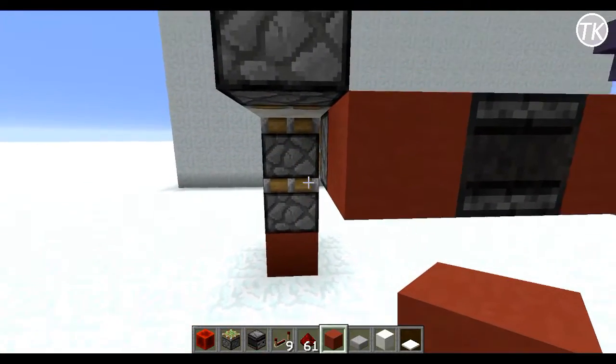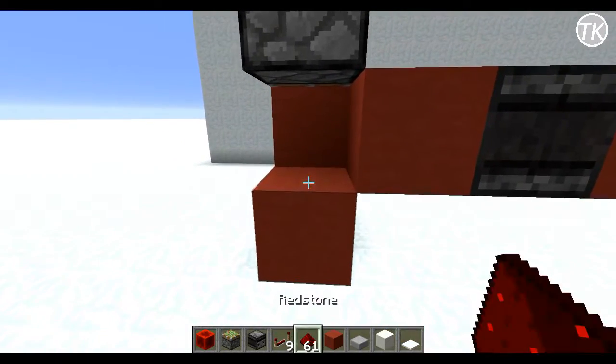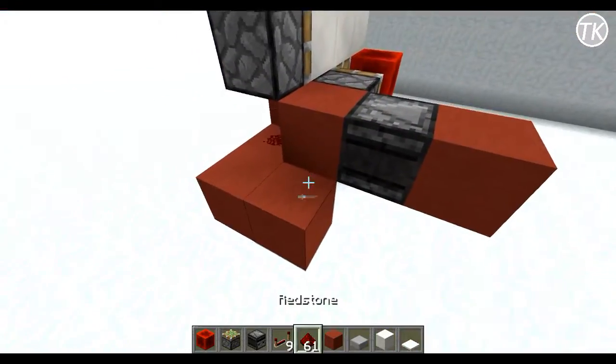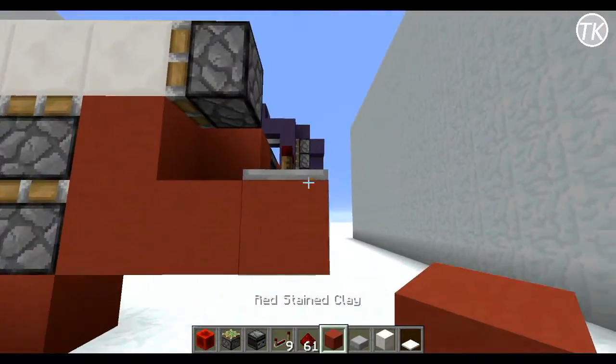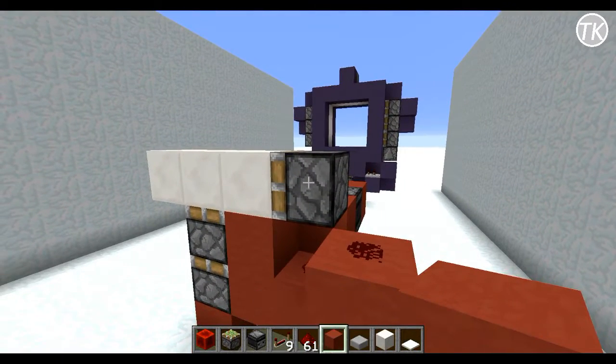Come to this side of your sticky pistons and place two blocks, then another block down with redstone dust on it, another block over here and another block with redstone dust on it, and a repeater set to two ticks. In front of this repeater, place a block, then on top of it more redstone dust, and a block next to this sticky piston.